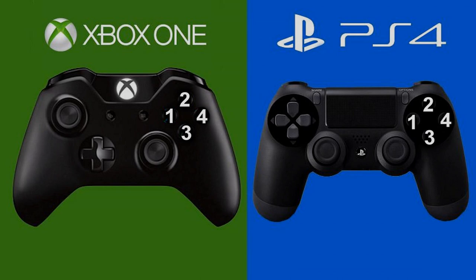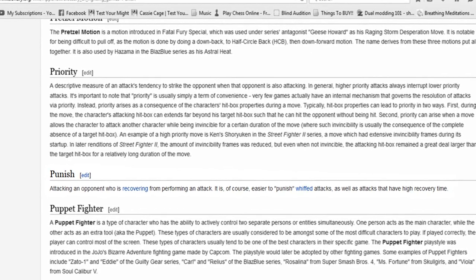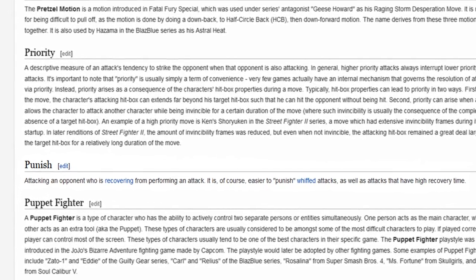Quick note: I will be using a universal numbering system for the buttons so that everyone from every console knows exactly what I'm talking about. A punish is when you attack your opponent when they are in the recovery frames from either a blocked or whiffed attack.